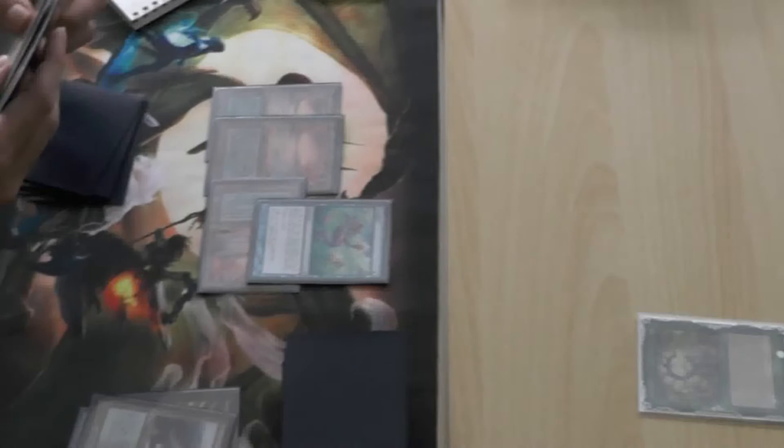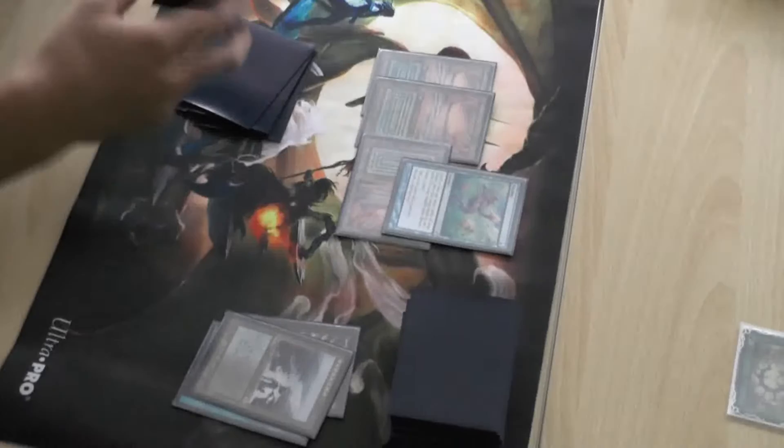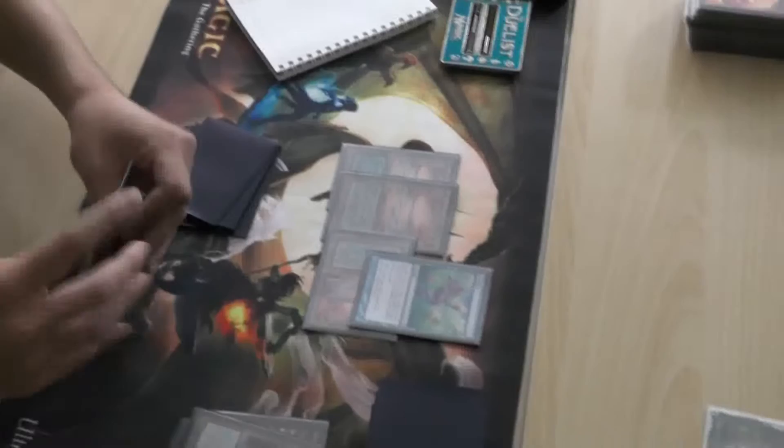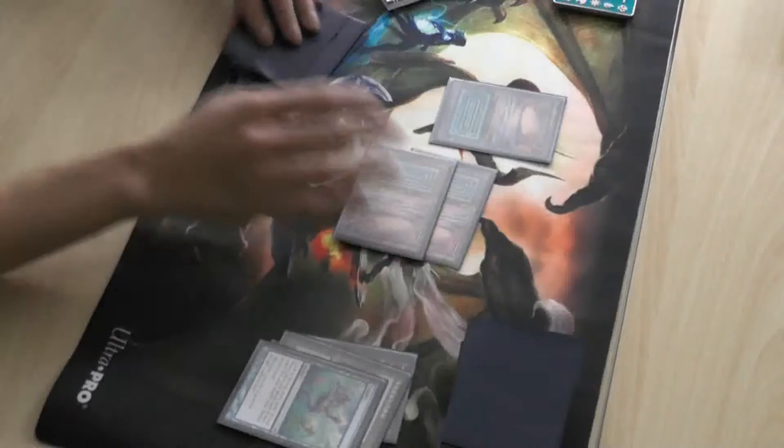Alright, we have a Ponder here from the Long deck. I feel like the Long deck has both played Brainstorm and Ponder — I wonder if he's trying to draw out any Mental Missteps his opponent might have. Ooh, I saw a Force. Was it a Thoughtseize? It might have been. Both of those one-drops would potentially draw out a Mental Misstep, but he's going to go with the Thoughtseize here.